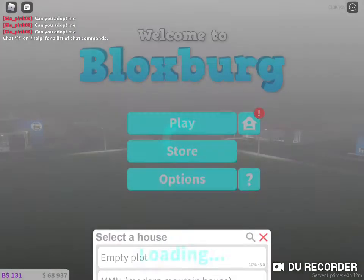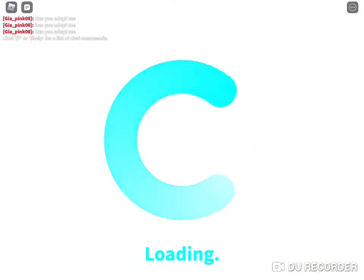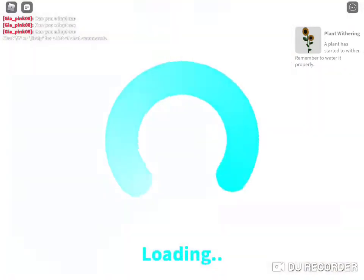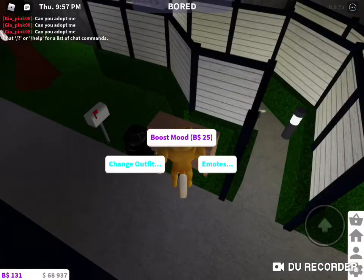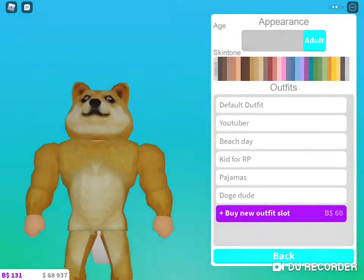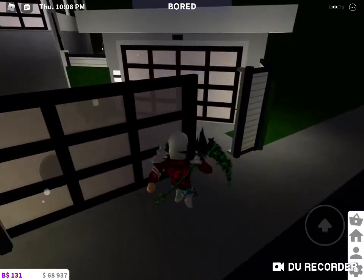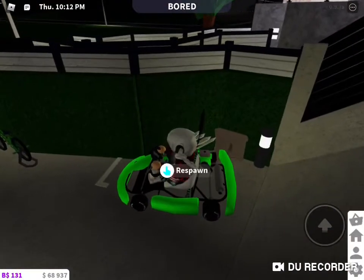It looks like we got someone trying to be adopted. You have to change because I was just roleplaying. I'll just use my go-kart — it's the fastest.